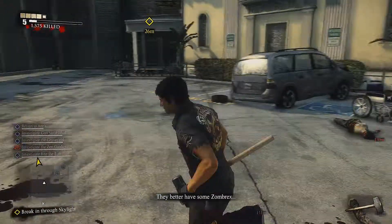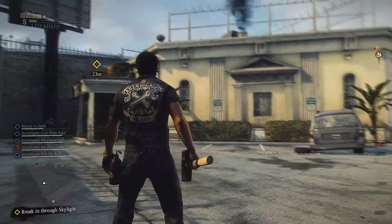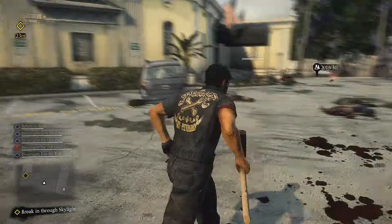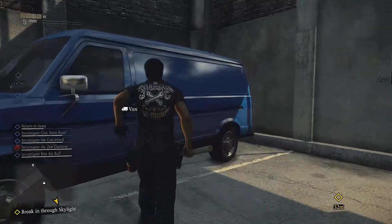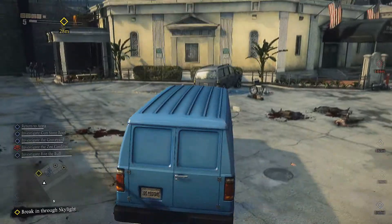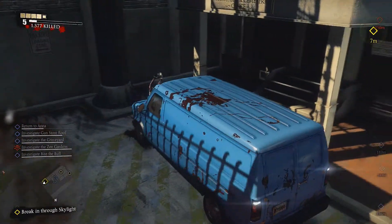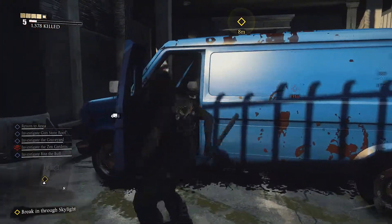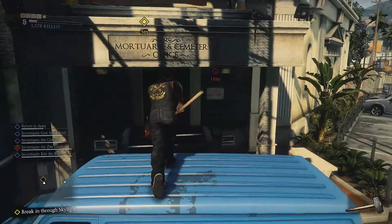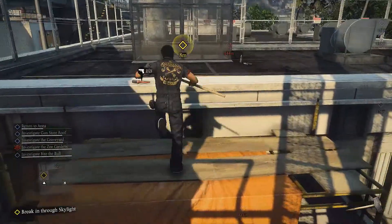In the cut scene, we have to get the zombrex on top of the funeral home and we need to get up there somehow. So I'm thinking about taking this van right here and parking it against the entrance - let's see what happens. Alright let's do it. First we're gonna roll over the zombies - oh yes, you die! Alright here we go guys, we did it. I was going to climb this thing - alright, come on, come on, there we go.